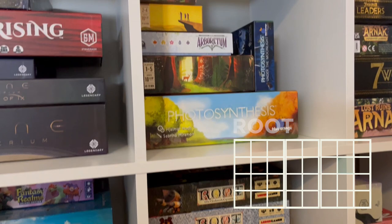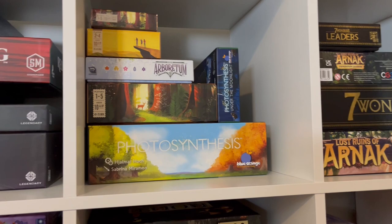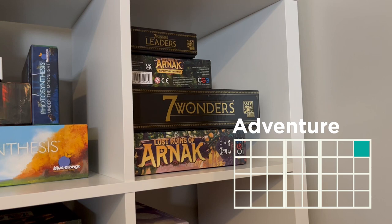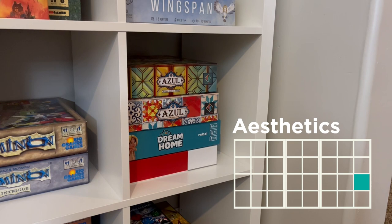And then we have kind of the nature pretty section, which is Parks with one of its expansions — I think the Wildlife Expansion. And then this is Trails, which is related to Parks but not exactly the same game. Arboretum, Photosynthesis, and its expansion. Then we have Seven Wonders with its expansion, Leaders. And then we have Lost Ruins of Arnak with its expansion, Expedition Leaders. Then we just have Wingspan. Then we have the Aesthetically Pleasing section, which is Azul, Azul Stained Glass of Sintra, Dream Home, and Pantone.